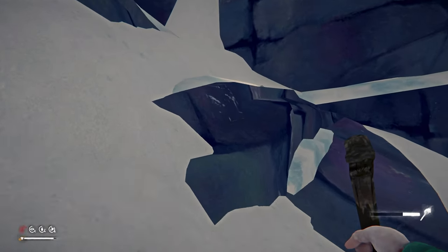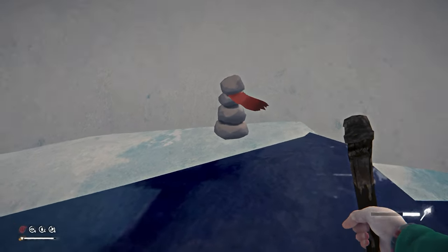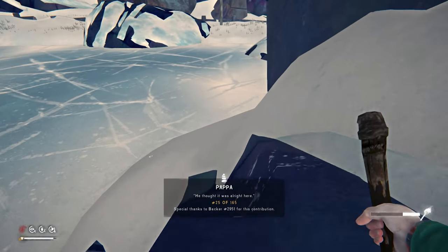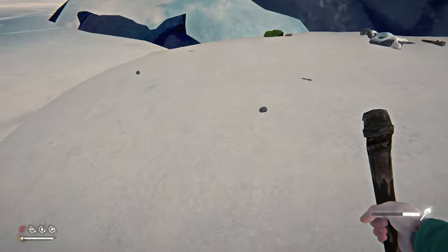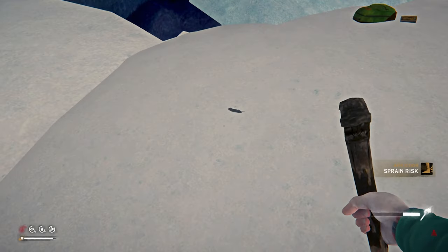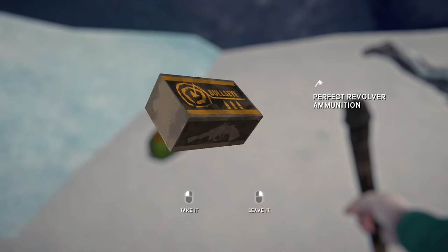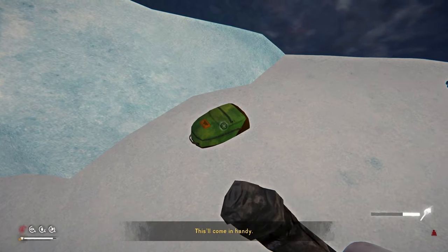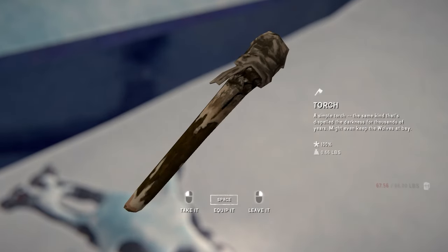Oh there it is — I want to try to find all these. Just tag them. What have we here? Feathers — I always grab them, they don't weigh anything. This will come in handy — yeah we'll break it down right now and it's at 100 percent, nice.